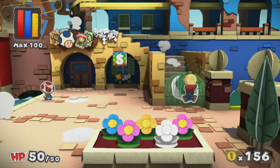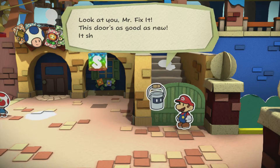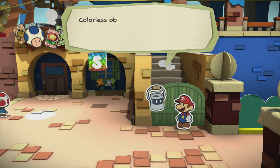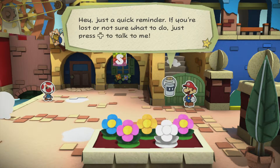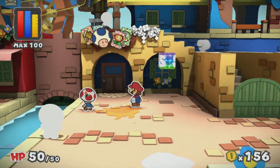Look at you, Mr. Fix-It! This door is as good as new, it should open up right now. Colorless objects won't work right until you restore their color, so don't be stingy with that paint hammer. I wasn't planning to — this is like OCD for me. Just a quick reminder: if you're lost and not sure what to do, just press up on the D-pad to talk to me. I think I'll be fine.